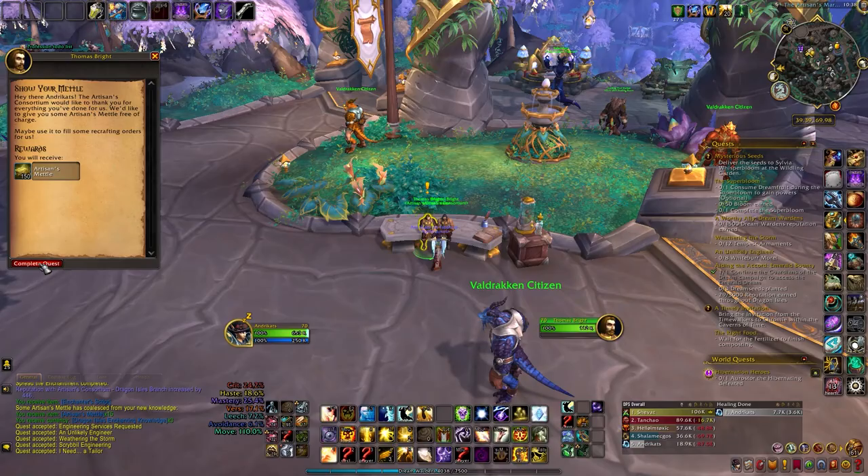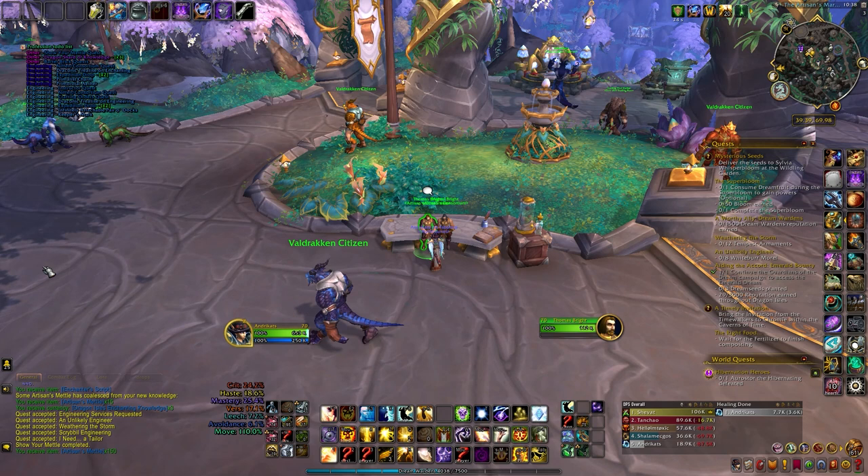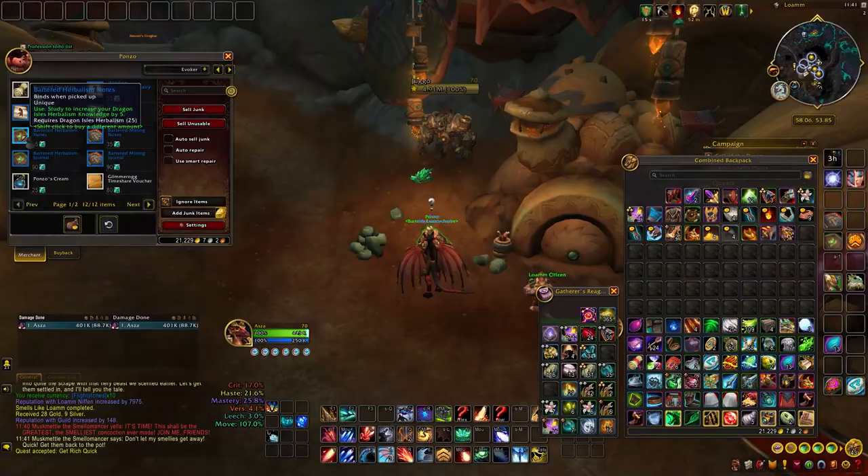You can also pick up free metals weekly in Valdrakken after you complete a short questline. If you are still missing reputation, you can farm it by completing your weekly profession quests and one-time quests in Valdrakken, in Ruby Life Shrine, and Fork River Crossing. Also, since 10.1 in Zaralek Cavern, there is an extra source of 10 knowledge points for each of your professions.